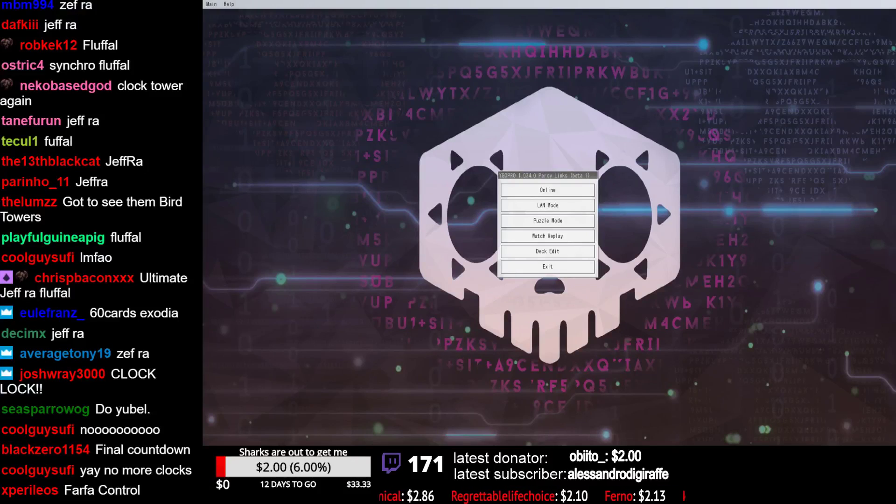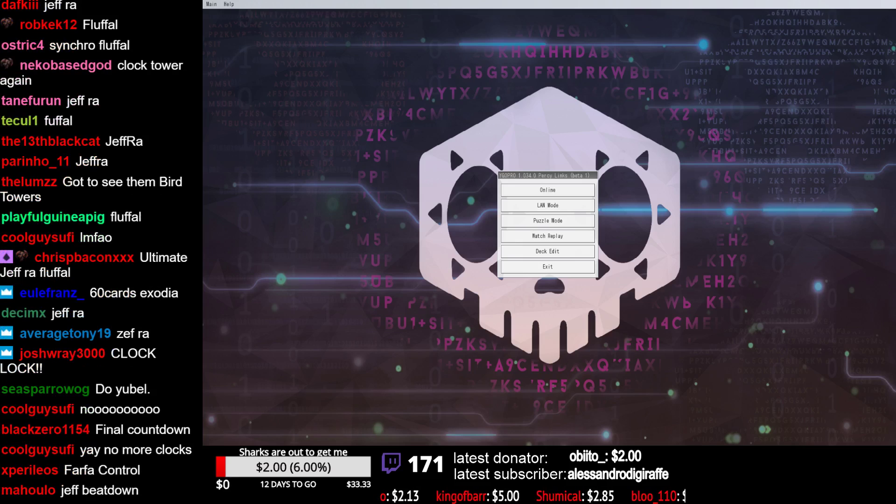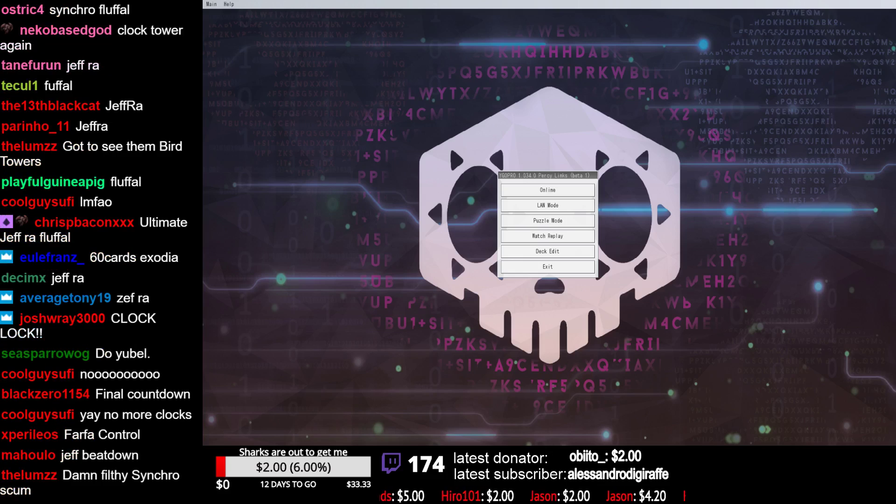Welcome back to another episode of Table 500, in which we take apart your terrible deck choices, horrible lists, horrible misplays, and judge them very, very voraciously. So today we're going to be looking at Fluffle Synchro, because throwing in another type of monster to make is one way to counteract one of this deck's biggest problems, which is Master Rule 4. How do we get through Master Rule 4? Well, let's just play other types of summoning mechanics, of which none of them create arrows.